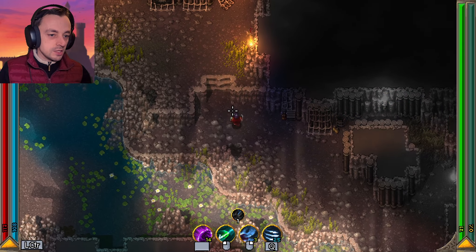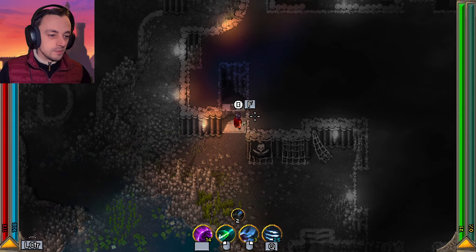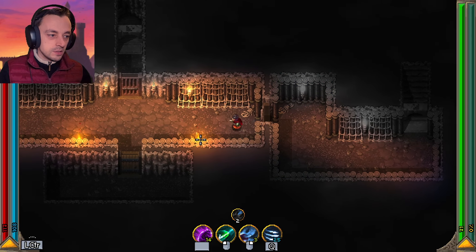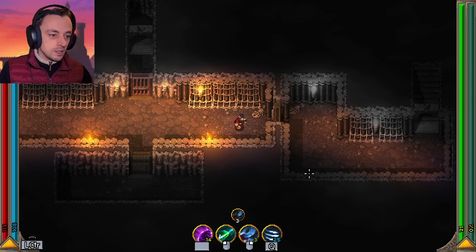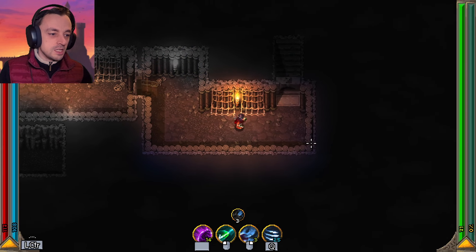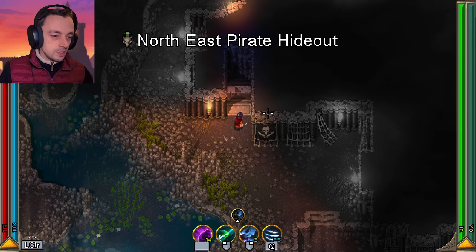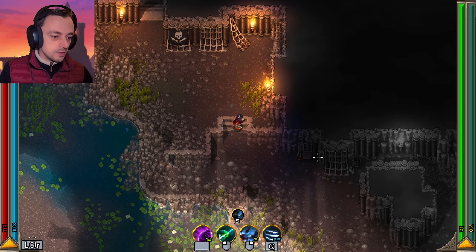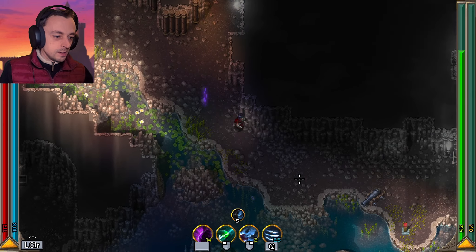Is that staircase going to lead to the pirate who stole my ship's captain? Tunnel below the pirate hideout — we've already been in the tunnel below. Oh, we still need a key. We're probably after the key to go to whatever that has. So let's go this way — previously we went down this way and worked all the way around.